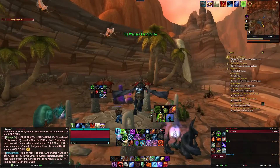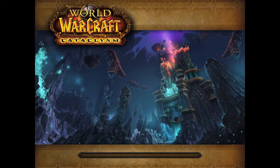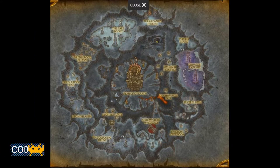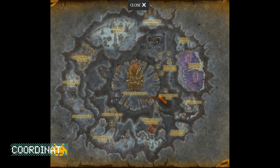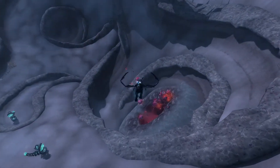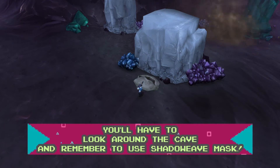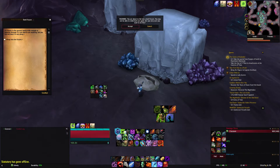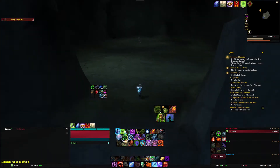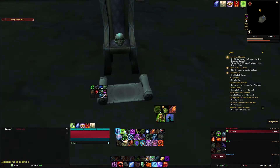Step 4: go to Orgrimmar and take the portal to Deep Home. Put on that Shadow Weave Mask. Fly down into this cave and click on the fissure. You'll get a dialogue box — choose to enter the fissure. Once down there, read the plaque on the back of the chair, and click on the skull in the middle of the chair, and that'll reveal the next note. Read it and you're done.